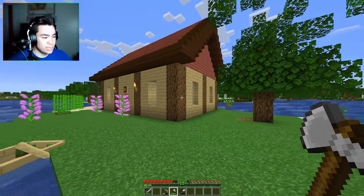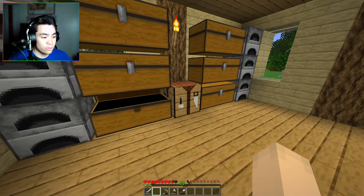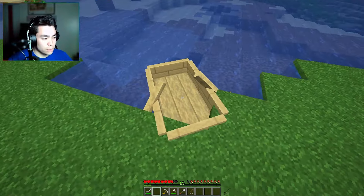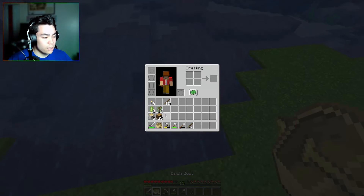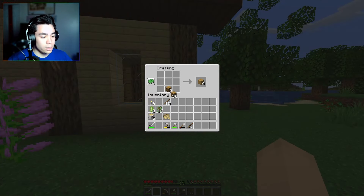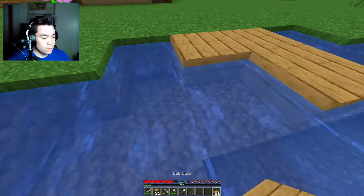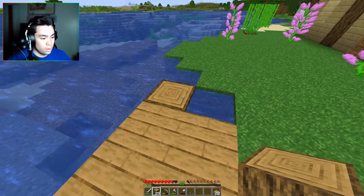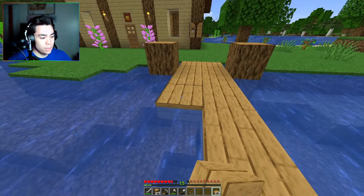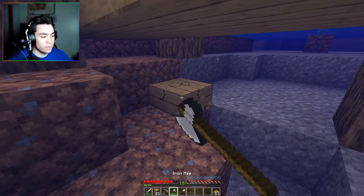We need to start fishing because we need a source of food that is good — we don't have a lot of good food right now. A fishing pole I think would be a very good way to get that going. So what we're going to do is very simple: just make a very quaint, not too complex, not too scary, just a little pier here. There we go — a little railing so we don't fall off. Build out a couple of blocks like this and put another little section right there. Perfect. Just like that we've got a little fishing pier.